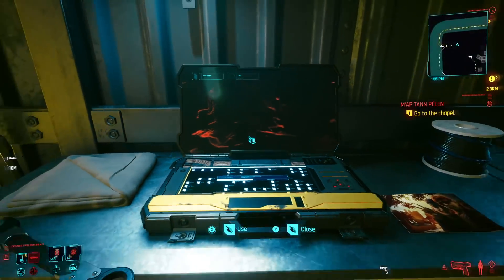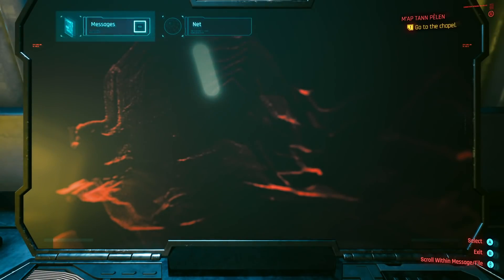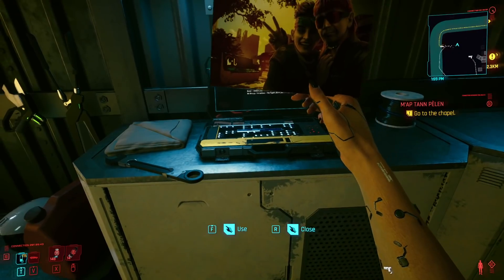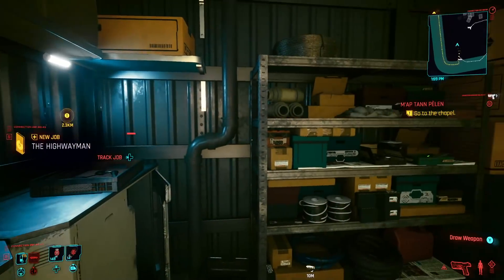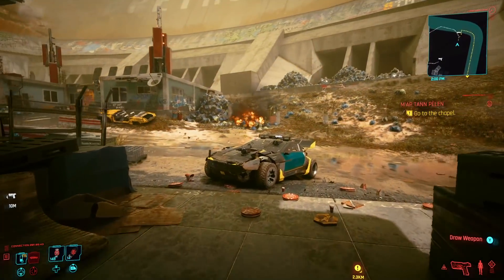Let's see if there's anything else on here. We got no messages... wait, we do have a message: 'Everything okay? I heard these guys trashed your bike. Sorry, I don't know what got into them. I'm just happy you're okay. I know your rules meant a lot to you, but you have to let this go. I'm serious - the Tigers don't joke around.' When we come out of that, there's actually a photo there. New job: The Highwayman. We need to track that job.